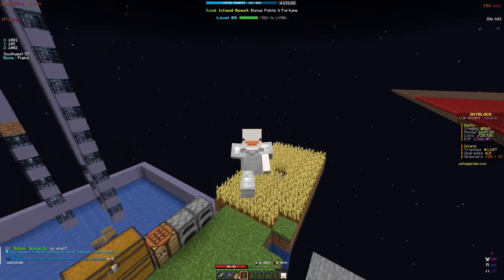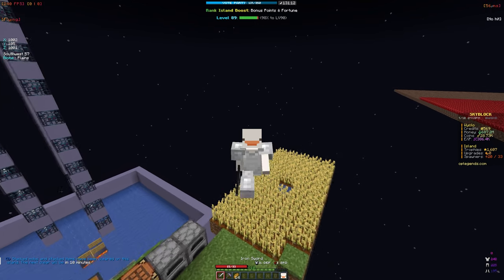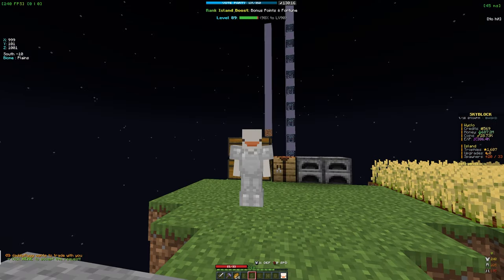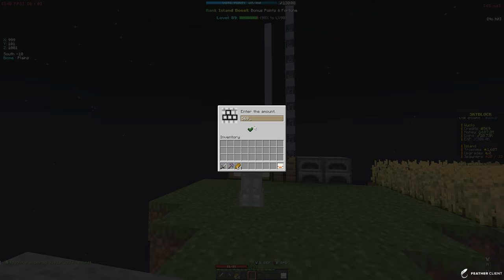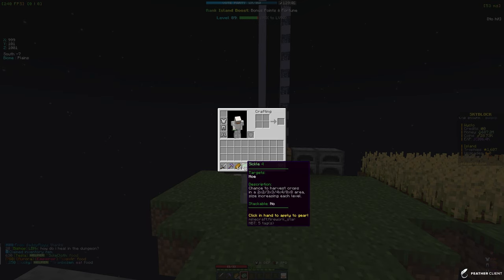We couldn't complete the dungeon — we just need better gear. Let me check the gold gear: a gold sword does 8 damage, way better than iron, so we're probably going to have to do that but not this episode. I see this guy is selling the sickle 4 enchant — I really want it. Let's offer 20 credits and see what he says. We're going to trade all of our credits for it — 569 credits — boom, that's all of our credits accepted.